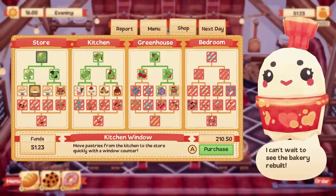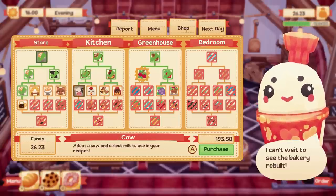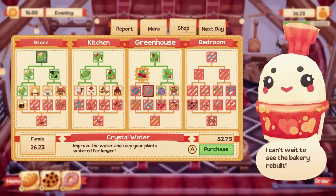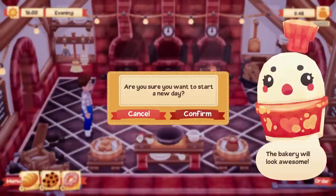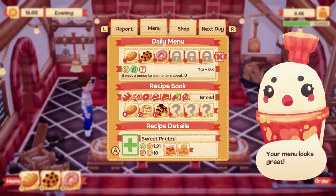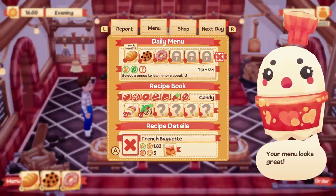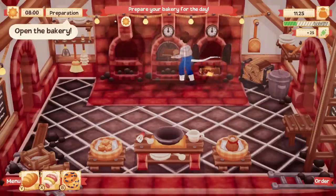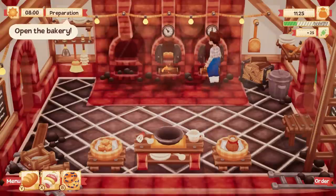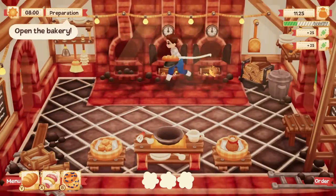Money is super important. Once you collect all of your money, it is up to you to upgrade your character. There is a skill tree broken into four different sections: a store section, a kitchen section, a greenhouse section, and a bedroom section. You use your money to unlock upgrades — these could be major things or small things. For example, one upgrade unlocks a second oven, and please unlock the second oven if you get this game. You can also unlock a third oven, more chairs for your dining room, farm animals, and little pets that come hang out in your bakery.